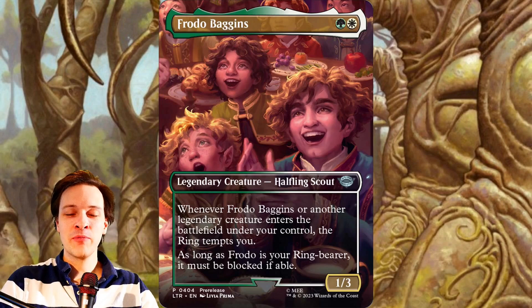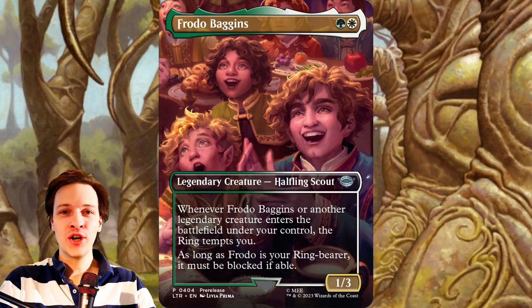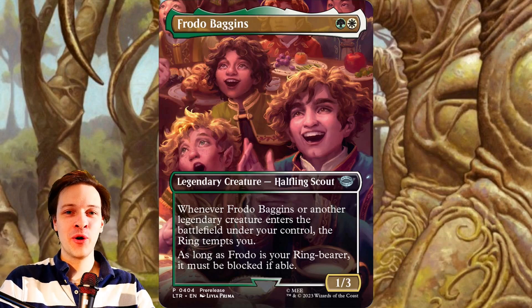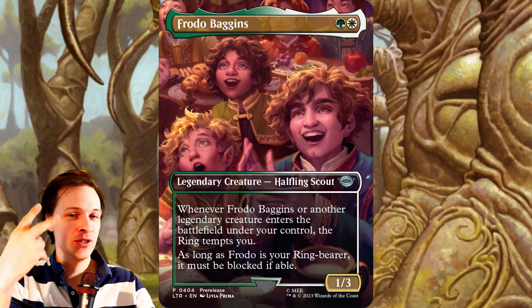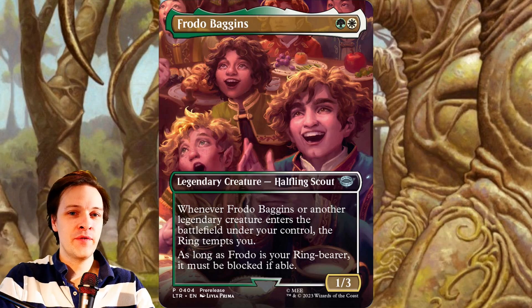Hi everybody and big welcome to a card review for Frodo Baggins, our Lord of the Rings Hero. This is a white-green 2CMC Celestial Halfling Scout Legendary Creature with 1 power and 3 toughness, and two passive abilities.